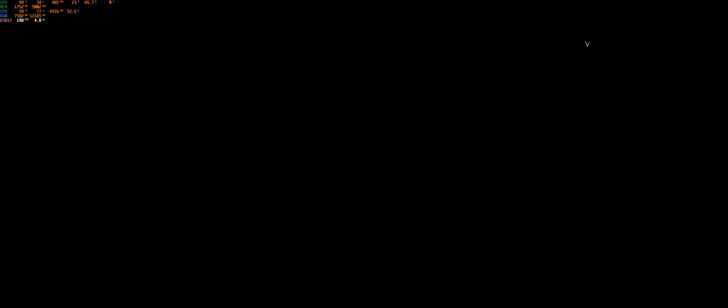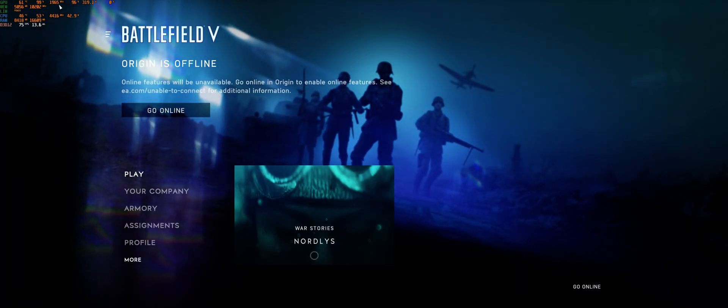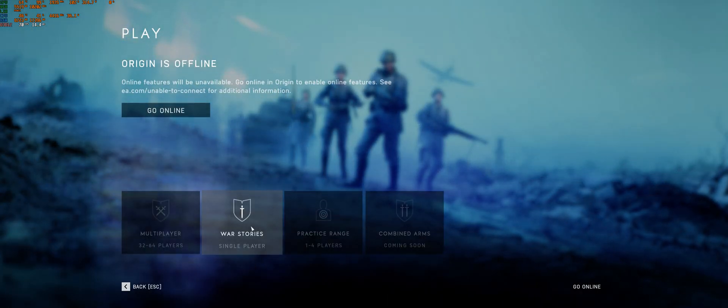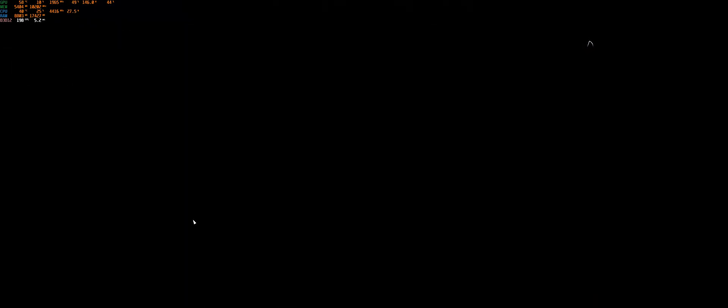My understanding is that even now it's going up to 90 and 80. There's something crazy happening with this card — even if I try to bring it down, it tries to suck up more and more power, and it's trying to really clock high. That's where the power delivery is failing.